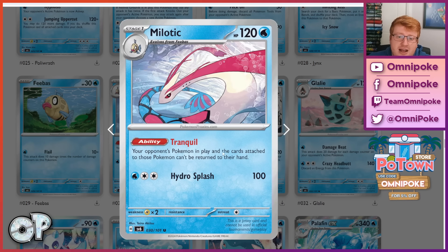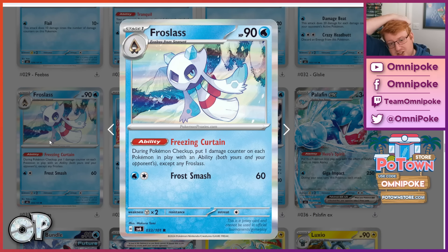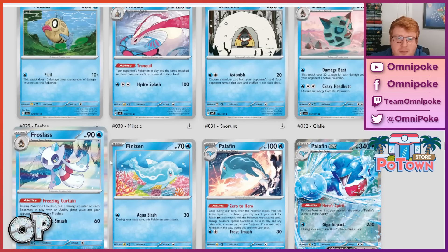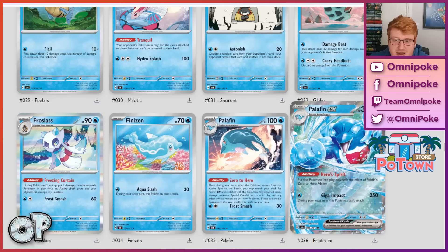Milotic has an interesting ability — your opponent's Pokemon in play and the cards attached to those Pokemon can't be returned to their hands. This puts a stop to the Penny loops, the Turbo spam, and possibly the new Scoop Up Cyclone A-spec. It could be an interesting tech card as a 1-1 line. There's also another Milotic in format that forces a Pokemon onto your opponent's bench, similar to an Echoing Horn effect in a Stage 1. With that versatility of having one Feebas and two different Milotics, you might do just enough disrupting of certain matchups. Froslass puts one damage counter on each Pokemon in play between turns — damage modification can be a little dangerous, but it's probably going to be too slow to be worthwhile unless one counter makes a huge difference in your math.